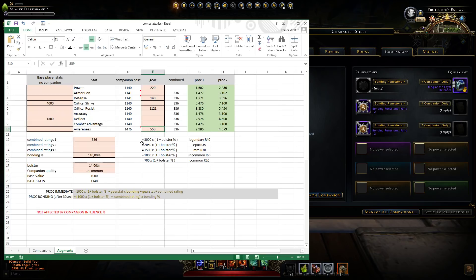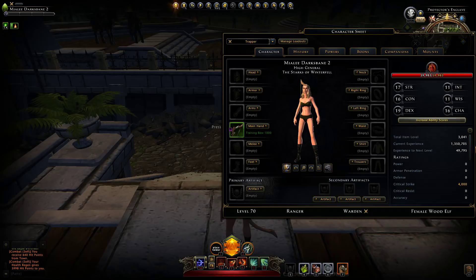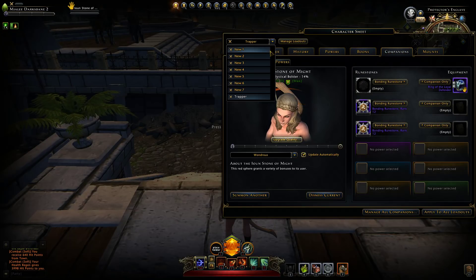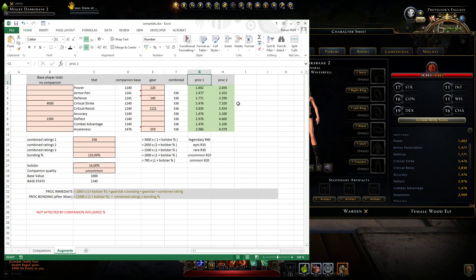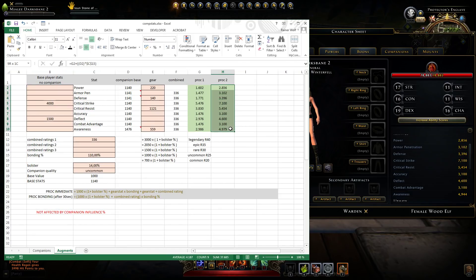The first proc from the augment should give these values per the calculator formula, and after the second proc we get this second set of values. Once we summon the augment and check the in-game stats, they match the calculator list — very exact. Waiting for the second proc, those values also match. Except for the last one — awareness — which has some weird additional calculation, so that may still need some work.